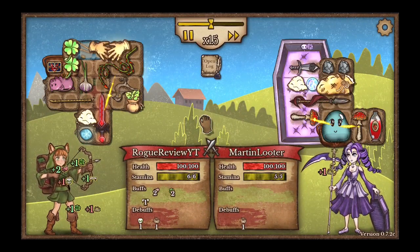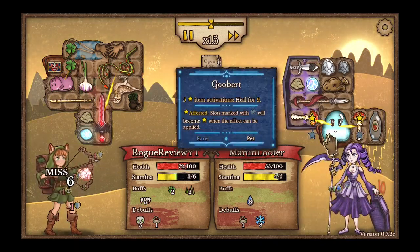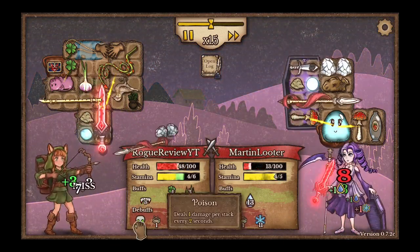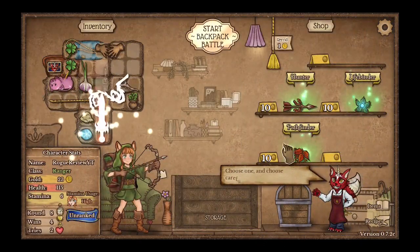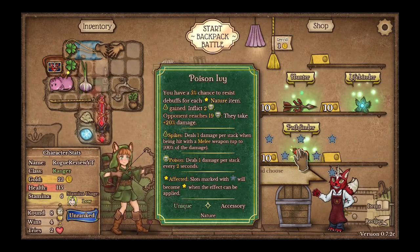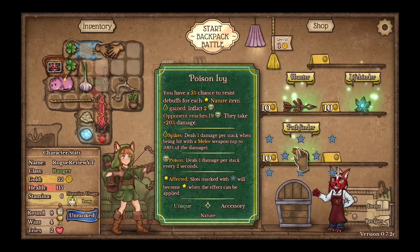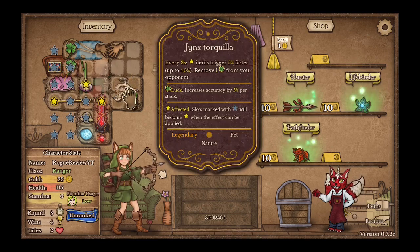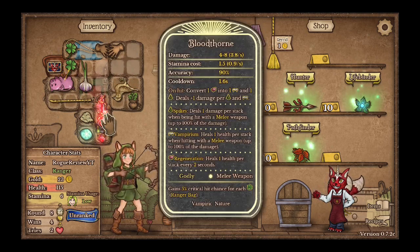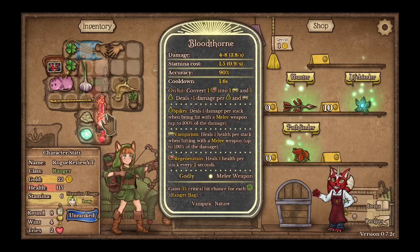It's a very interesting build I have going. This one is even more interesting — why do you have a giant slime? Item activation, heal for 9. Oh okay, that's pretty crazy. Three vampirism, but I have so much poison — but I won anyways. That's cool. Choose one and choose one carefully. You have 5% chance to resist debuffs for each nature item. Bloodthorn — on hit, convert 1 health into vampirism and 1 into 1 vampirism and spike. Deals plus 1 damage per spike and vampirism. That's insane.